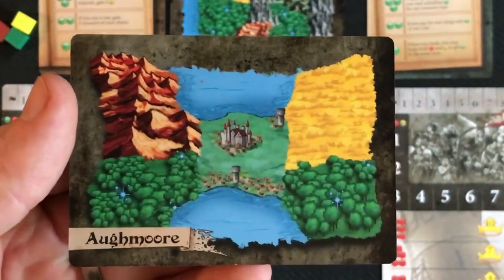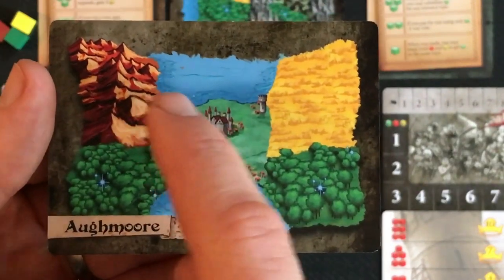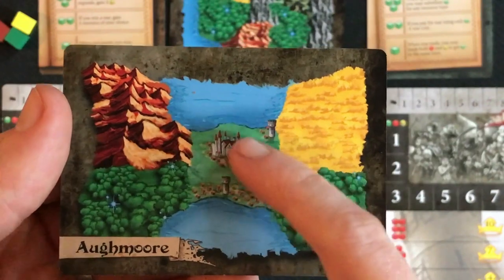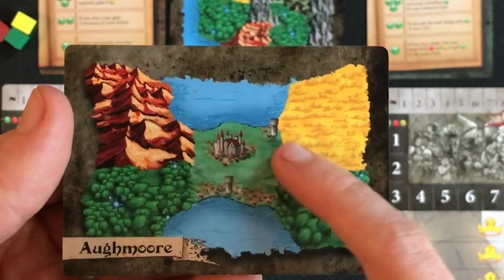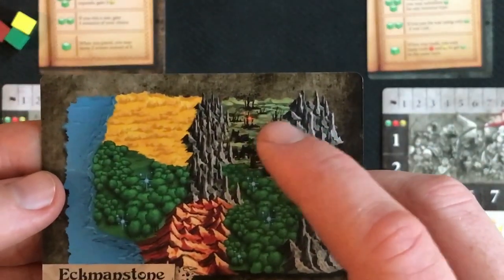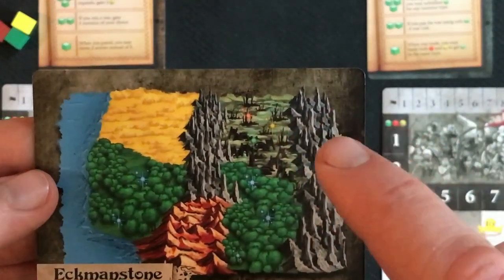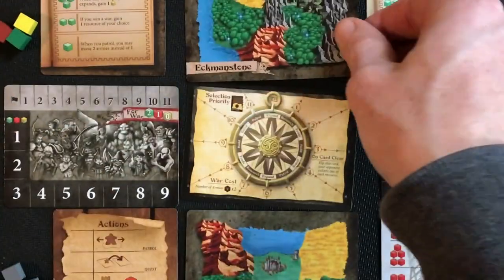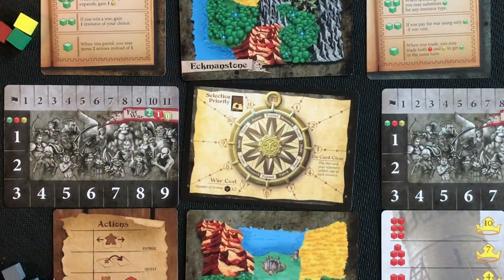On Augmore, the elves' homeland, we have mountains for ore, forests for mana, and plains for food. There's also a city, which doesn't generate resources but gives you two victory points at the end of the game — unlike the wasteland which can generate any resource but gives no victory points at game end. So we're set up and just need to deploy our tokens.